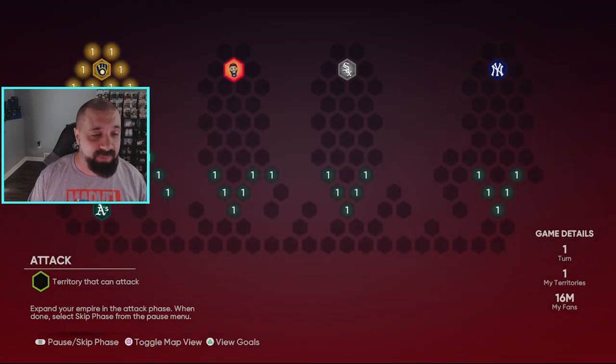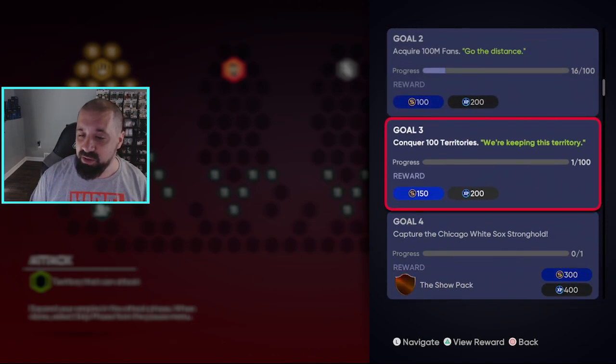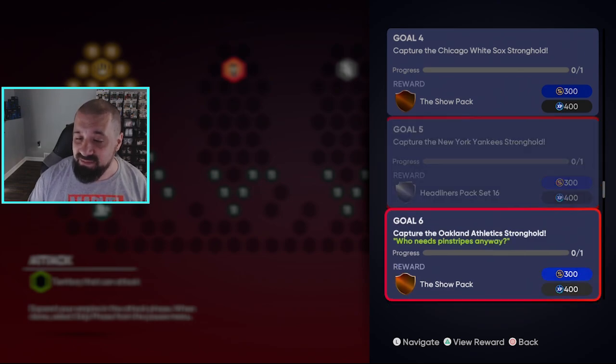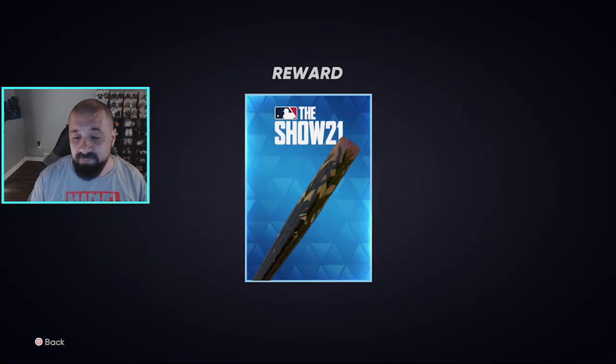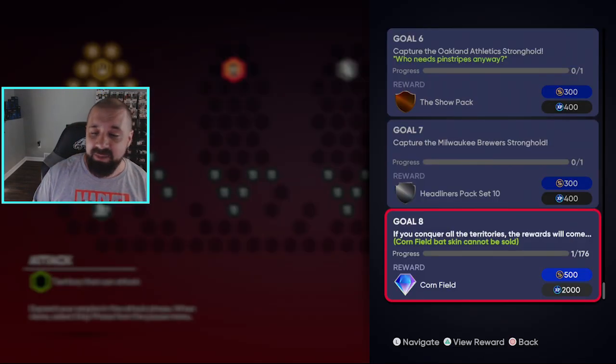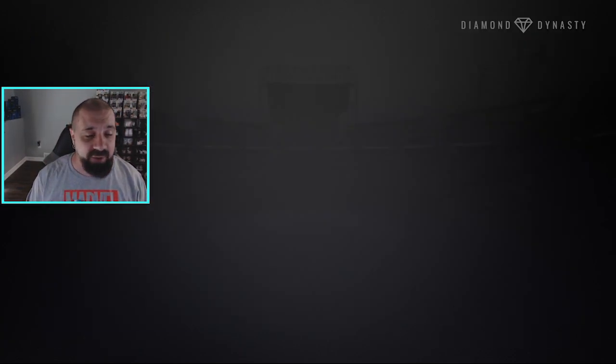Here is the conquest map — it's got a little cornfield look to it. The goals include some packs: a Show pack, a Headliners Set 16 pack, another Show pack, another Headliners pack, and you get a cornfield diamond bat at the end if you complete the conquest and cover all the territories. This is a good way to knock out grinding those innings and grinding the different mission stats like extra base hits.